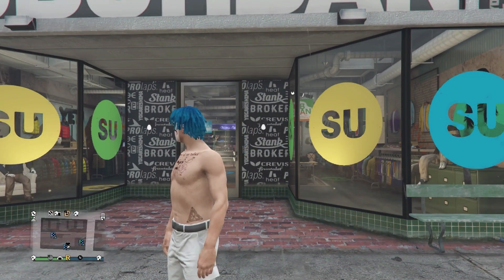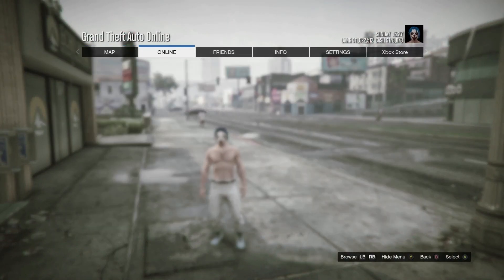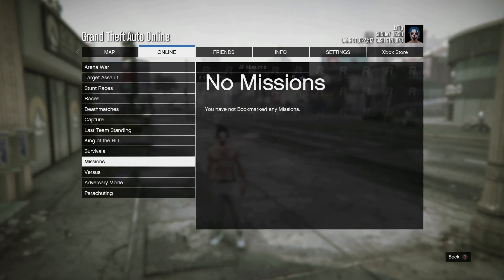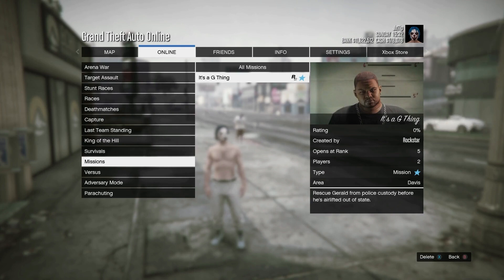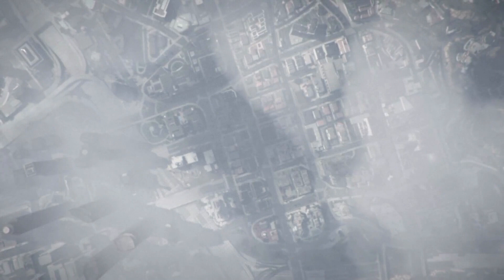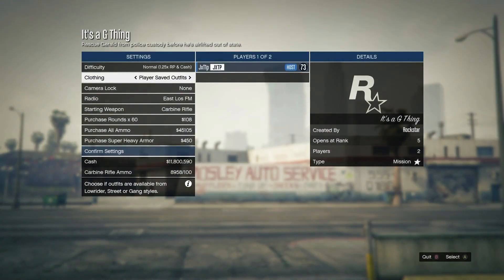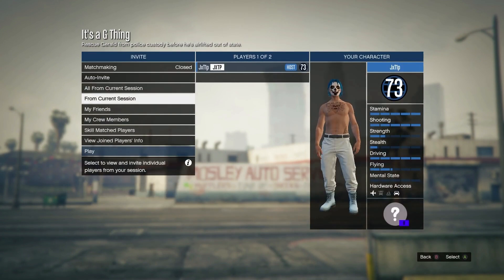Once you've done that, restart your game and come back in. Open up your pause menu, go to Online, Jobs, Play Job, go to Bookmarks, then come down to Missions and start the job called 'It's A G Thing'. Right here, set the clothing to Player Saved Outfits, confirm the settings, invite anyone or wait for a random, and then start up the job.